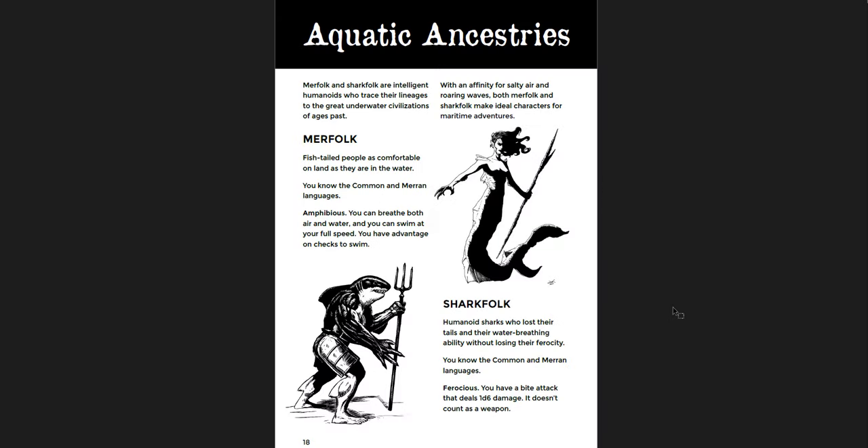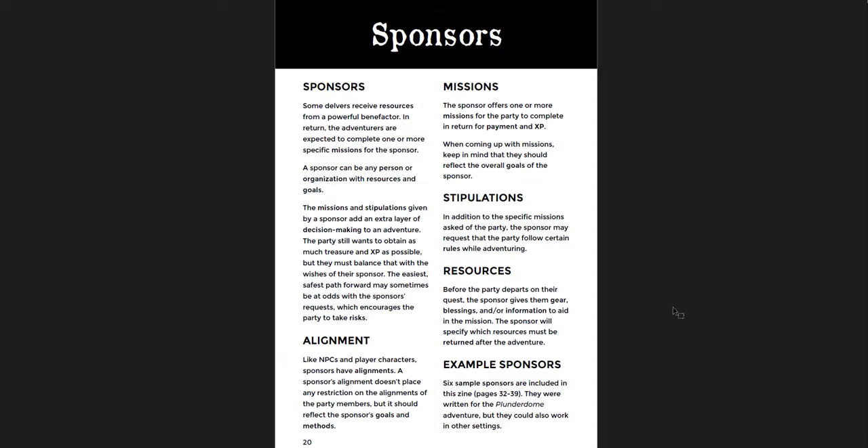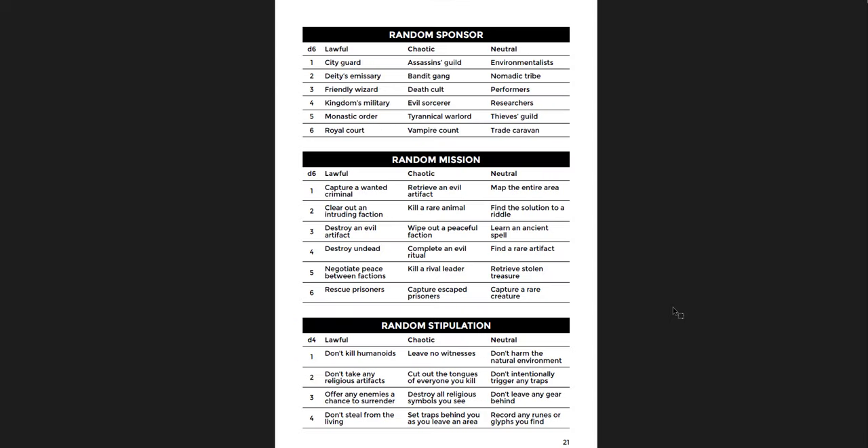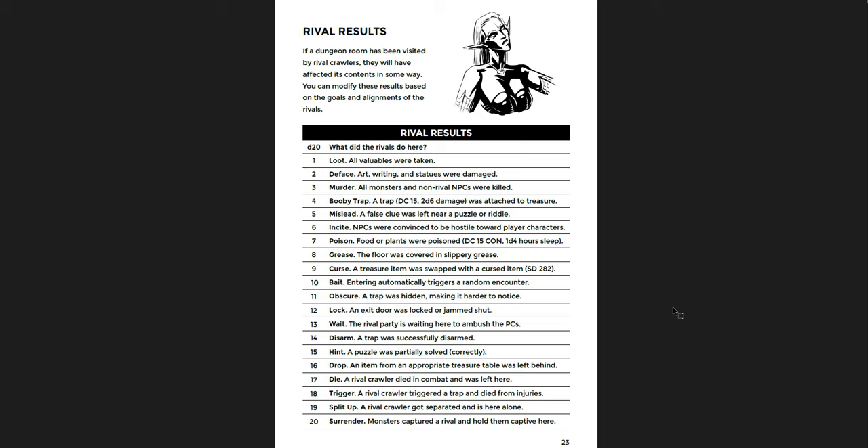You also get Merfolk and Sharkfolk ancestries with names and references — the Merfolk relate to Atlantis, and the Sharkfolk relate to the Makira, an island in Melanesia. Then there are rules for Sponsors: alignment, missions, stipulations, resources, and random tables. And Rivals — rival adventuring parties and how they progress — with results for what happens when dungeons have already been visited by rival crawlers.